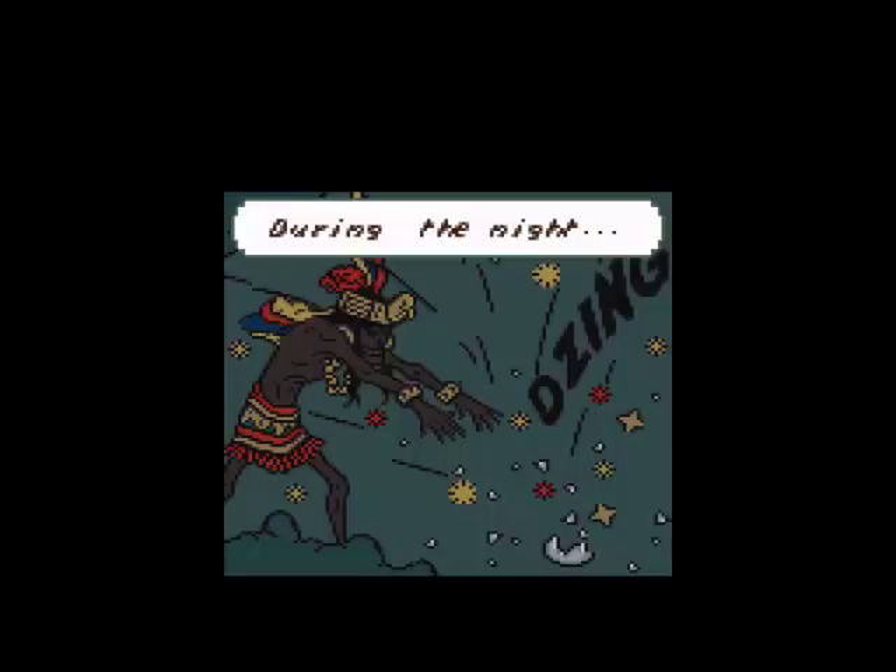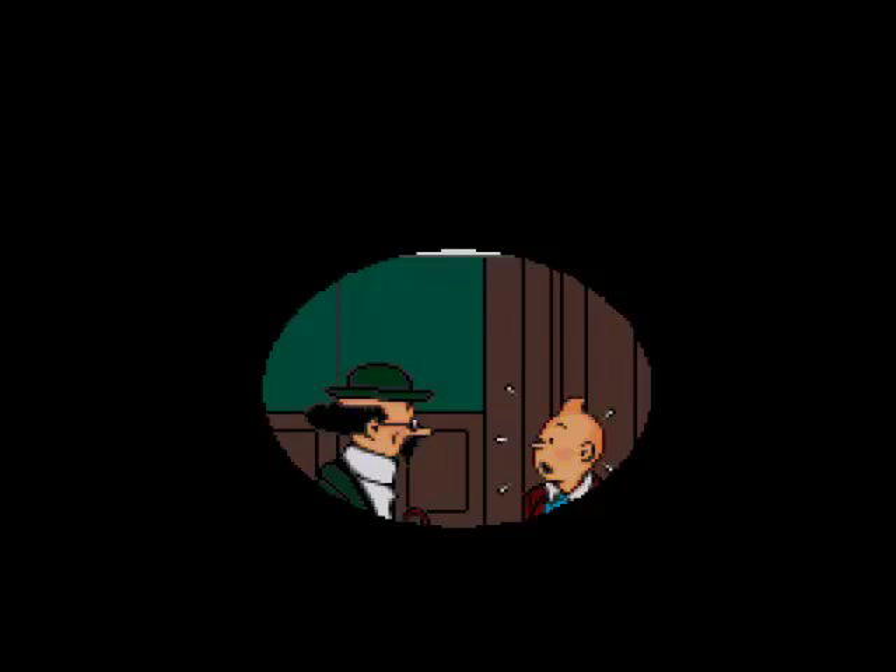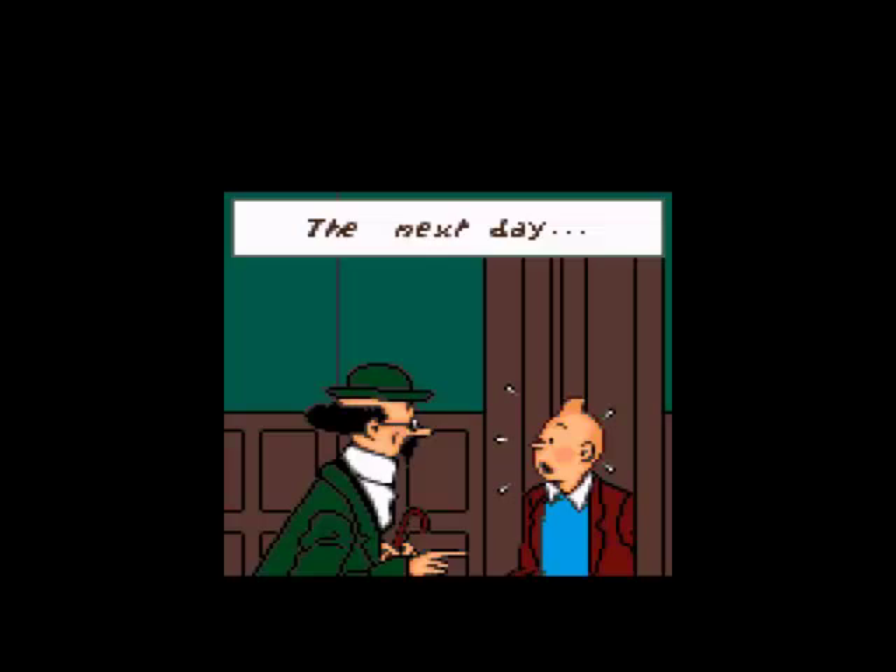And Tarragon's translation basically says that we've unleashed the wrath of God himself upon the seven professors. And during the night, this strange Indian man smashes a crystal ball in Tarragon's presence, and now he is also catatonic like the others. And 'zing' is not a word, by the way, Infogrames — though I think these cutscenes are mostly taken straight out of the original book. This story, of course, is based on the book Prisoners of the Sun, and also its prequel, The Seven Crystal Balls.